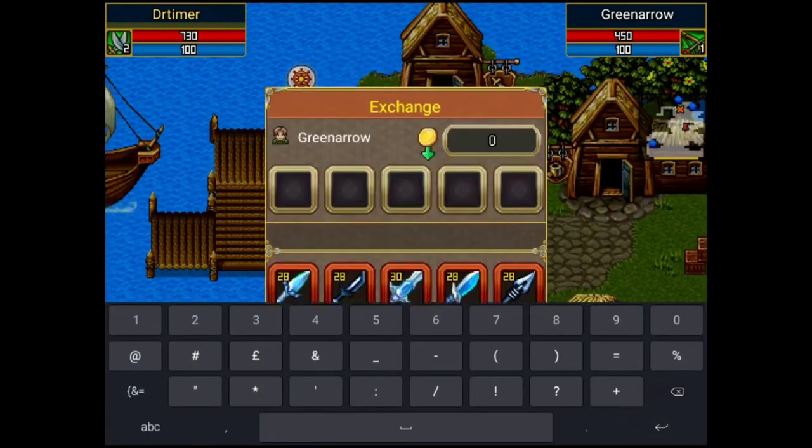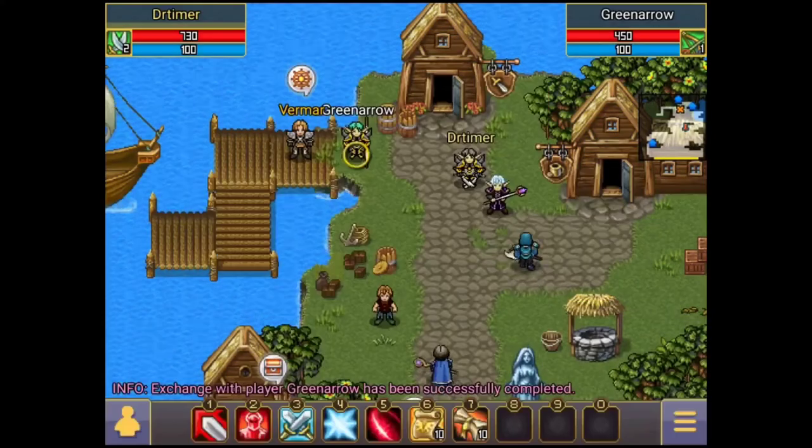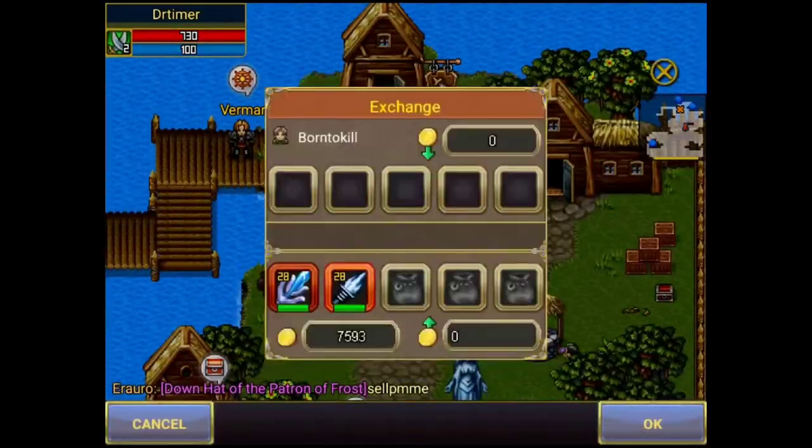What I do here is distribute all the drops equally to these seven mini banks and give them a little bit of gold coin depending on the items and their value. Mostly 1k gold coins should do the work.